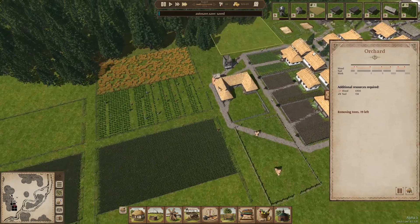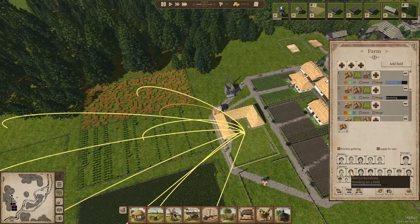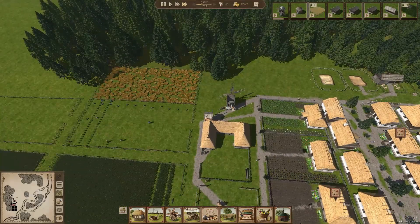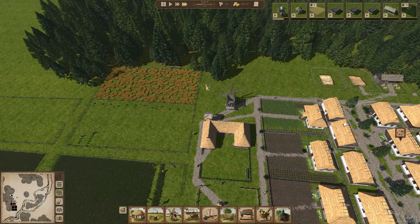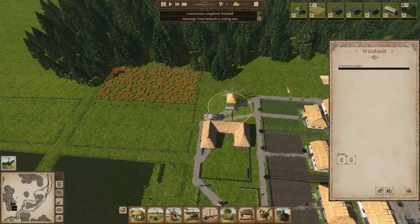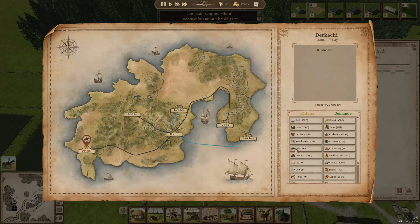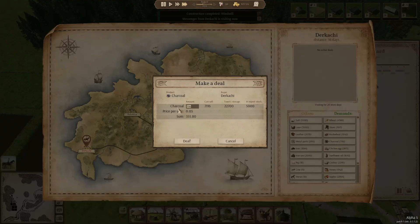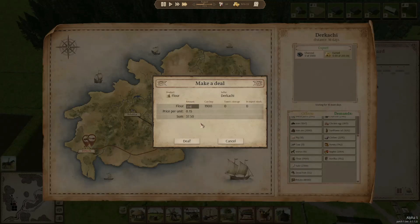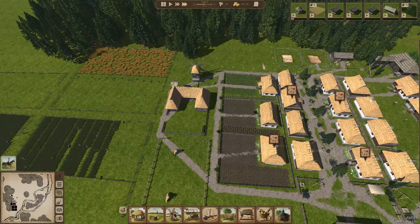They have plenty of people to hire, which is a very important feature. As soon as the windmill is done we can start to produce flour and hopefully meet the needs for food variety. In any case we'll hopefully get some nice harvests here too. That should help out. The messenger from Derkachi — let's sell 5,000 charcoal since we have that, make a deal to get some money, and let's buy 250 flour just for starters, so that we get the food variety up. That's just a very important thing.